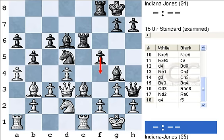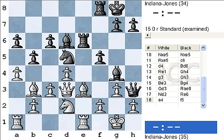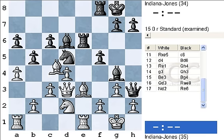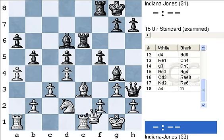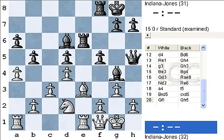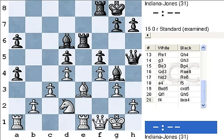The main move is Qf1, but there are a few other moves that definitely deserve attention. The first one is Bishop takes Knight, Pawn takes, now Qf1, Qh5, f4, Pawn takes, Qg2.